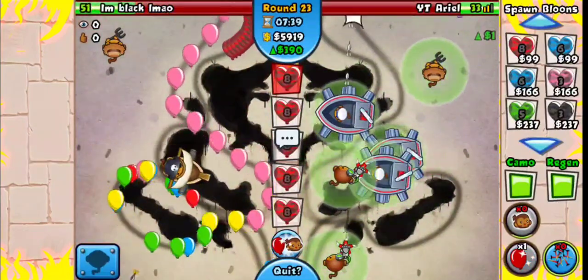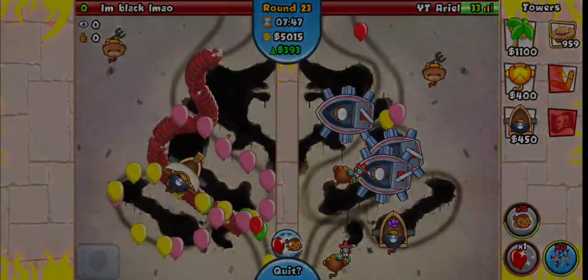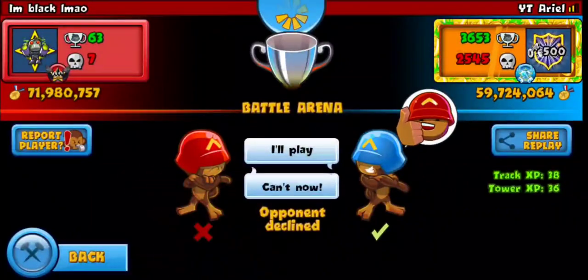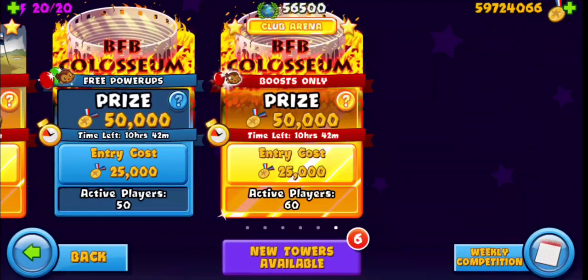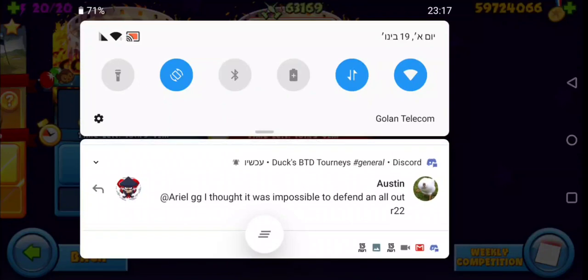No way — there's no way I just beat Daniel! Holy shit! I actually defended his round 22 all-out. He was smart — he sent me two BFBs, then MOABs, then back to BFB, then MOABs, then BFBs. That means I have to turbo charge and hope my turbo charge doesn't destroy the BFB into a MOABs. Damn — I was sure I was gonna die to that. GGs. Oh, it was Austin actually — I thought it was impossible to defend an all-out round 22. Yeah so did I. Austin is an OG player. I hope you all enjoyed this video!